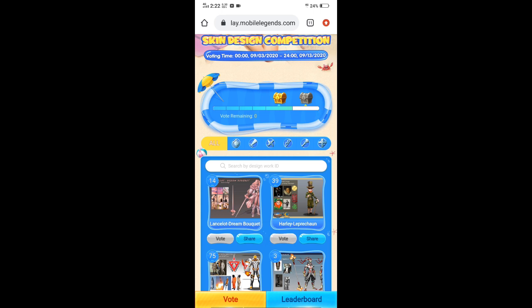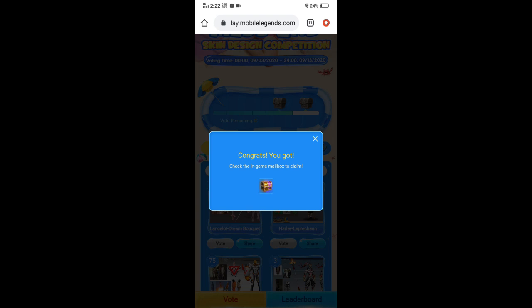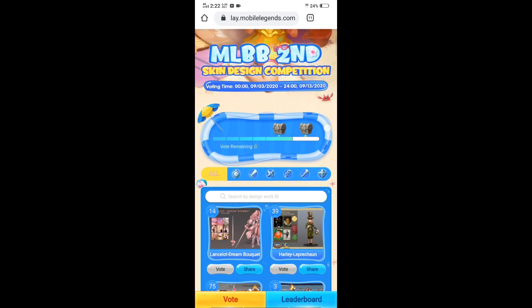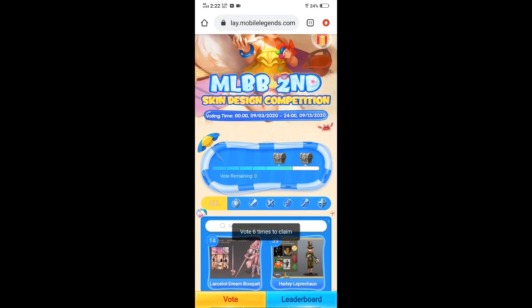Katito na yun — dito naging available itong chest na to. Pindutin mo yan para ma-claim mo. Ayan — congrats, you got it! Nasa Mobile Legends ko na daw siya. Nag-email siya. Ito para ma-claim natin ito.